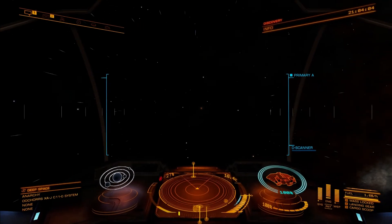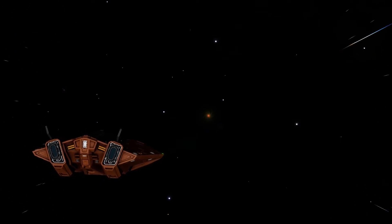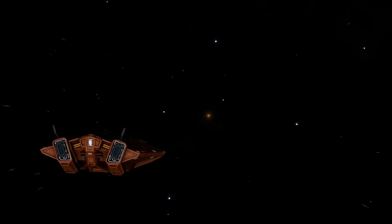Finding the anomaly is pretty easy. As soon as you travel into the location with the star behind you, you can see it — there's an orange dot, swirl, etc. that you can see in the distance there.